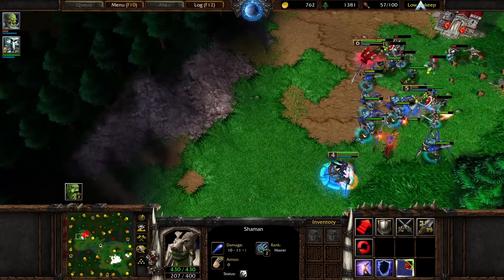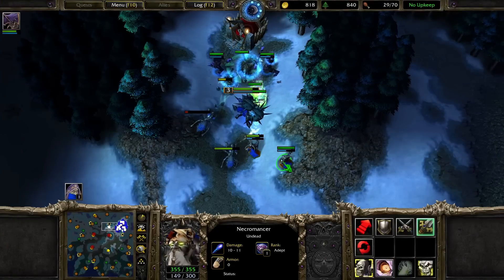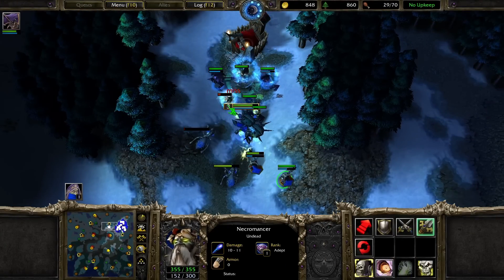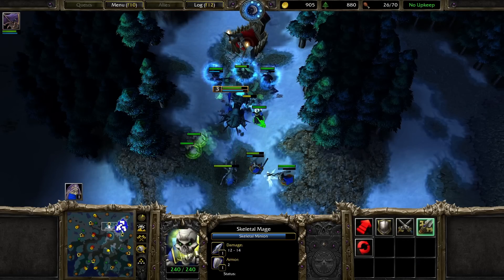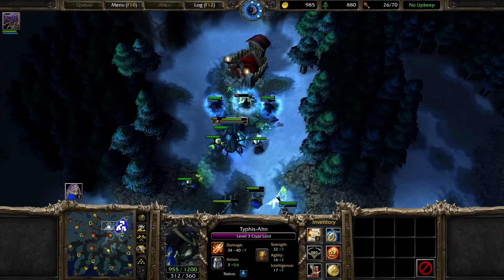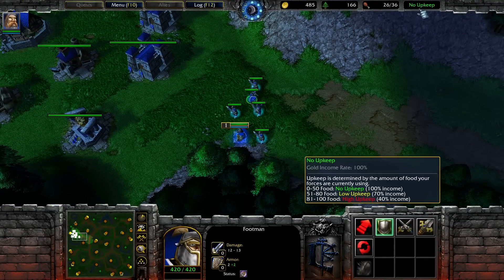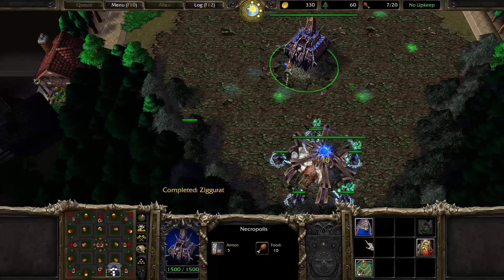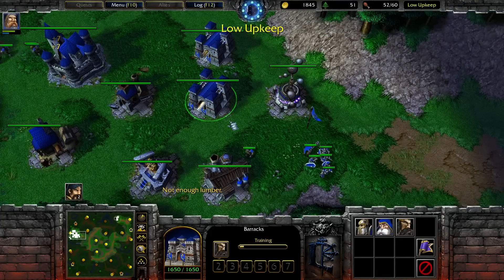Autocast lets you make units automatically cast certain spells or abilities. For example, a Necromancer with Raise Dead set to autocast will automatically animate skeletons whenever corpses are nearby — without autocast, the player has to manually click the spell and select a target. Autocast saves time, clicks, and keystrokes, though only certain spells support it. The food supply limit is 100, which is reasonable, but Warcraft 3 also introduced different upkeep levels: 0–50 food usage has no upkeep and 100% of gold is kept; 50–80 food is low upkeep at 70% gold kept; and 81–100 is high upkeep where you only keep 40% of harvested gold.